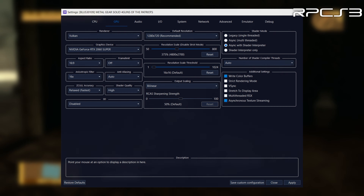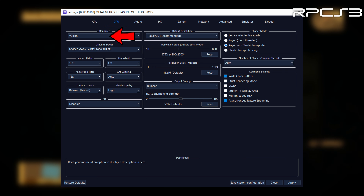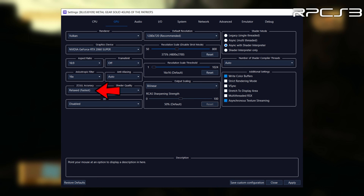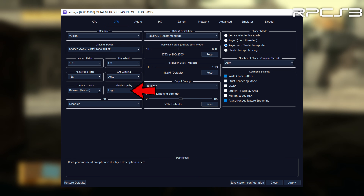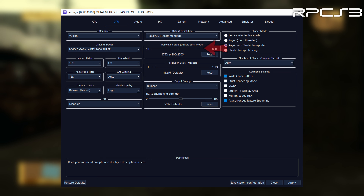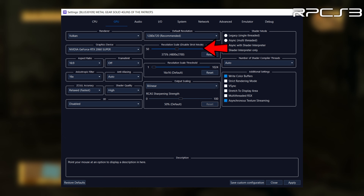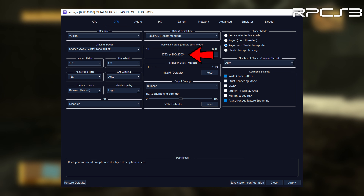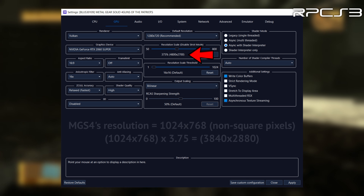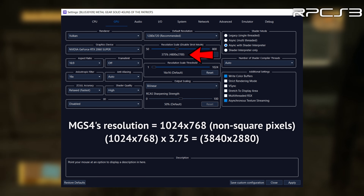On the GPU tab, the renderer should always be Vulkan, as it's the most developed renderer on RPCS3. OpenGL should only be used if you have problems with Vulkan. Zcol accuracy can be set to Relaxed with no issues. I tried different shader quality settings and found no difference in performance or image quality, so I left it on High. Default resolution should be left at 720p even if you want to increase the rendering resolution — to do that, change the resolution scale setting. I've set it to 375%, which equals native 4K for MGS4, since the UI uses 720p as a base but MGS4 natively renders at 1024x768.